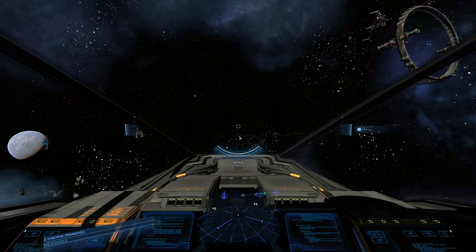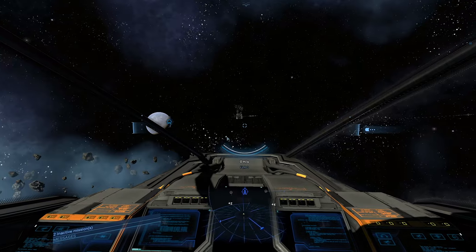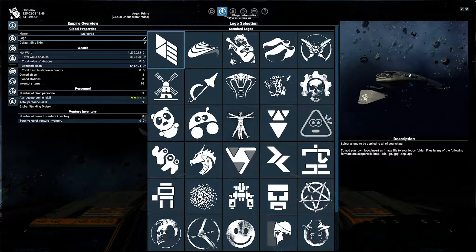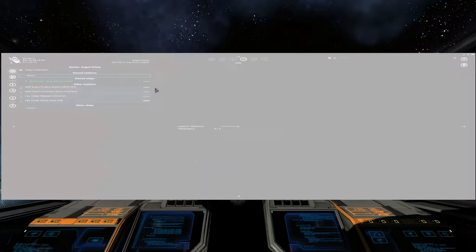This mod makes it a lot easier to find crystals. Looking at my inventory, I've been collecting crystals - I've got 57 of one type and 23 of another in my cargo hold, which is worth 298,000 credits right now.